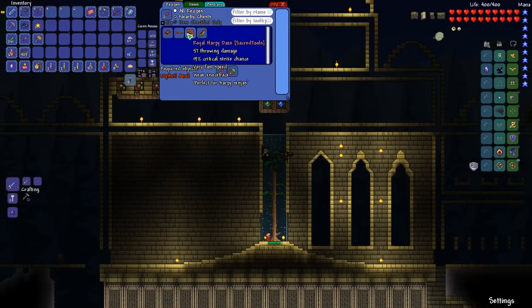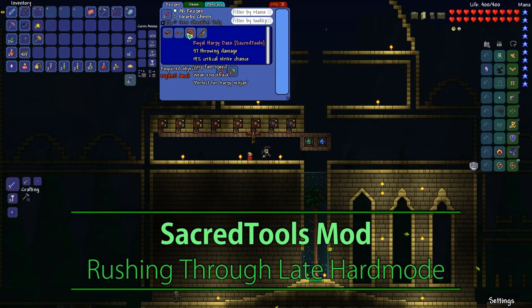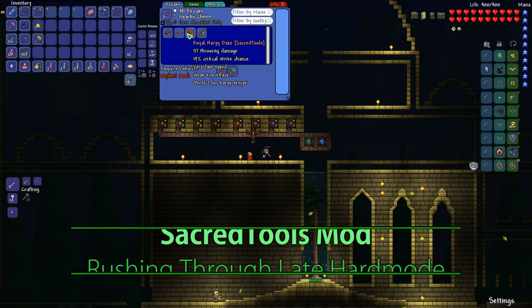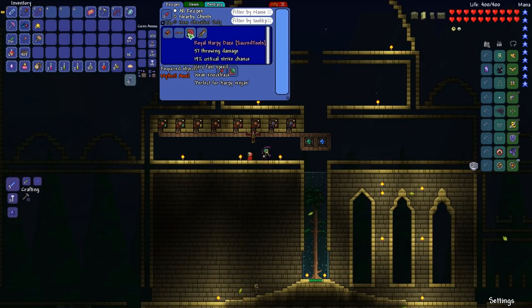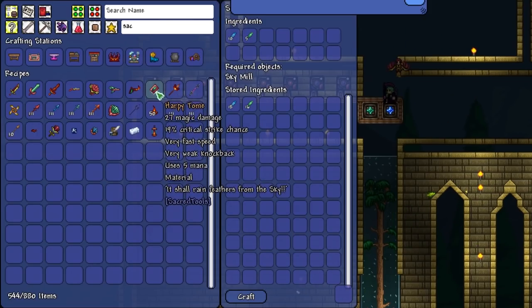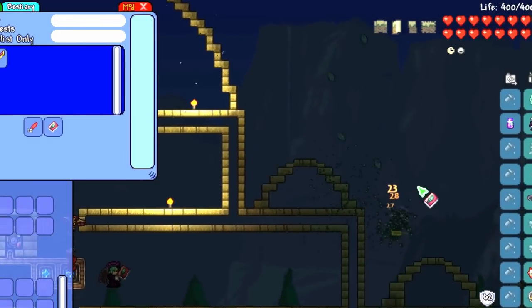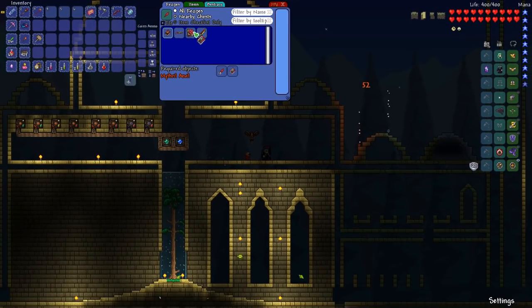Hello everyone, this is Bauman and welcome back to episode 4 of this let's play the Sacred Tools mod. Now with the royal harpy feathers we got from the last boss fight, we could upgrade all of the pre-hard mode harpy weapons. But I can't doubt that any of these would be better than our true Pendolera. We never checked out the harpy tome, so let's craft and upgrade this one. Oh my god, why did nobody tell me about this weapon? Now I can't wait to upgrade it.